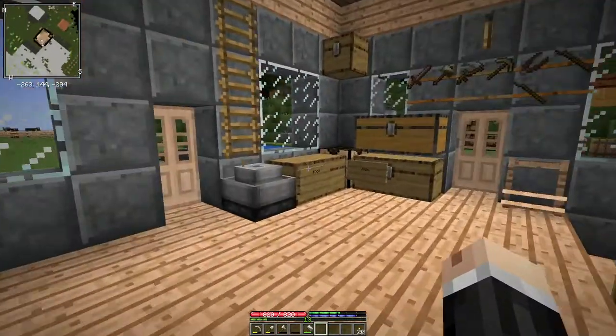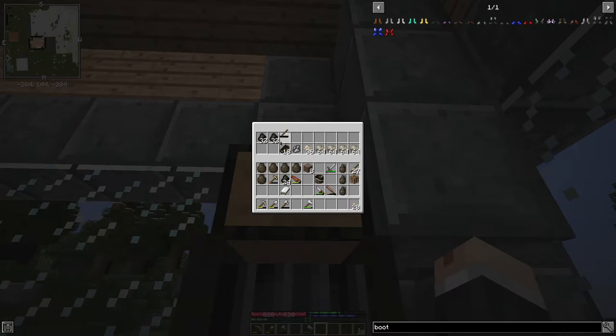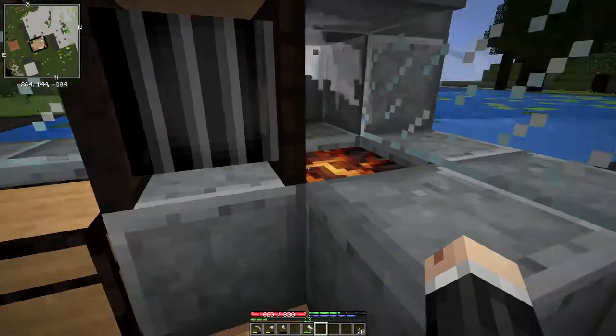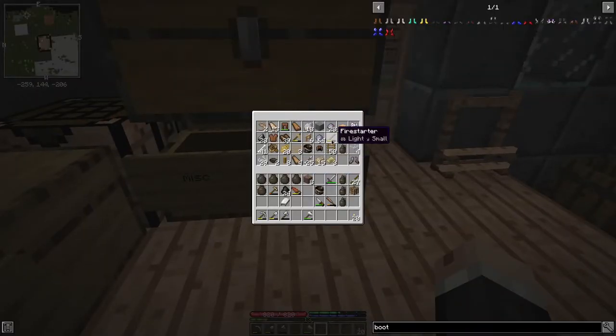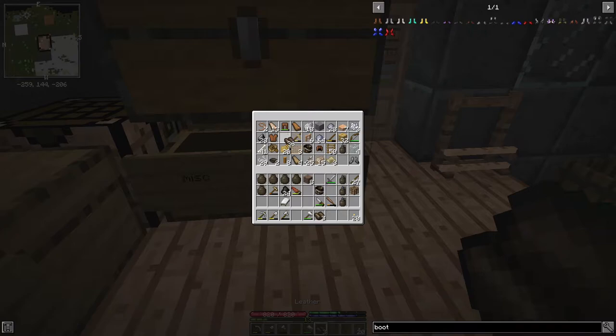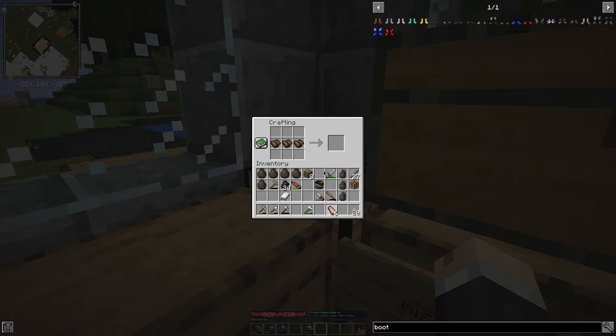While we're waiting for that to happen, we'll make ourselves another bellows. Need three leather and six planks. There we go — bellows.